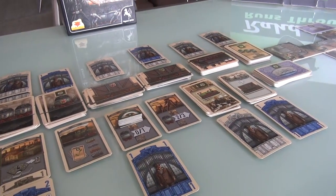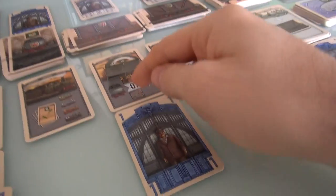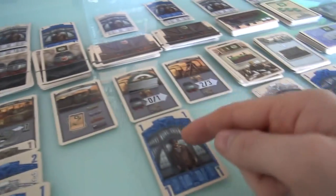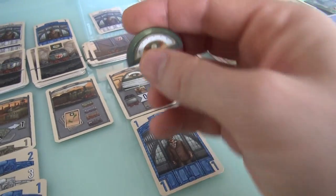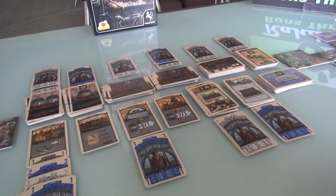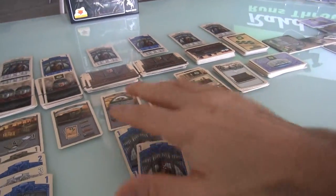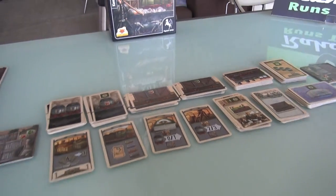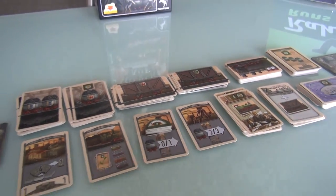We've finished the first shift. At the end of the shift, whoever was the last player to come to this action takes the shift token and will score 1 point at the end of the game. Plus, whoever takes it will be the first player in the next round. We take all our workers back. We are now moving on to the second shift, and Jen is the first player — she can go to any of these places and get first dibs on stuff.